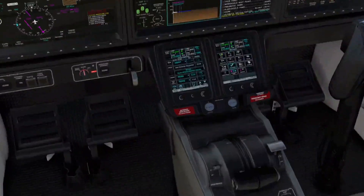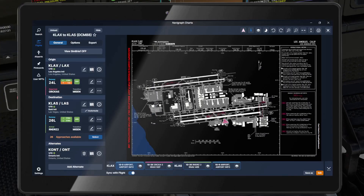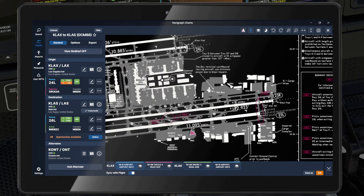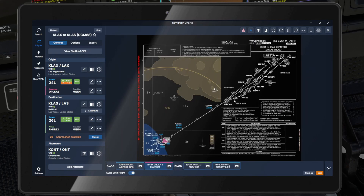We've got the flight plan programmed in the box. It's a pretty simple one — basically straight from the Orca 5 departure to Mizzen out of LAX, and then at Mizzen we're picking up the Rounders 2 into Vegas. We're planning on a runway 25 right departure here at Los Angeles. We'll have to cross 25 left, but nothing's online right now. So 25 right, shooting off towards the ocean, and then we're on to the Orca 5.